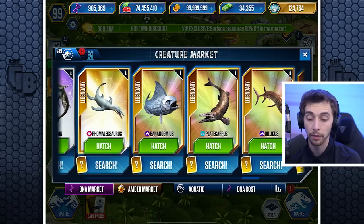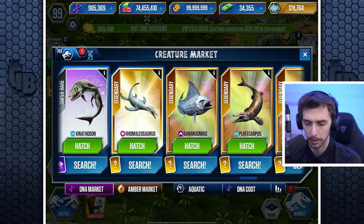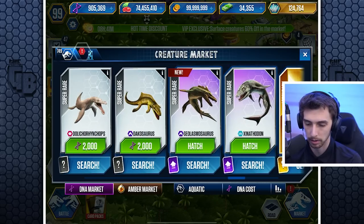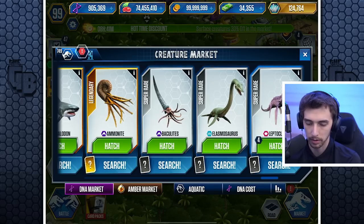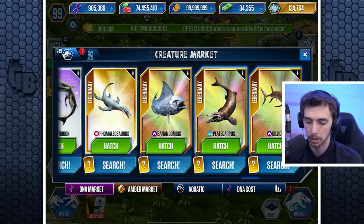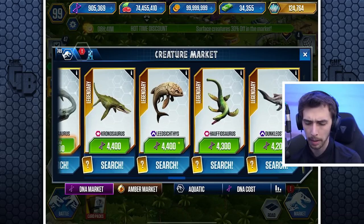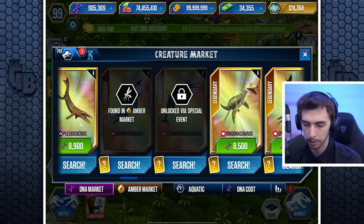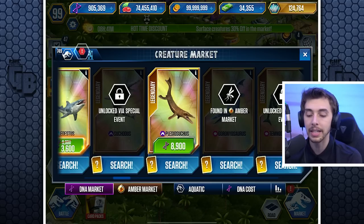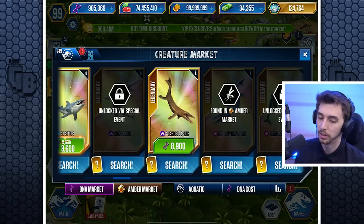There's some money off for the next eight hours — VIP excludes surface creatures, 30% off. I'm not sure if it is a surface. Let me check... the Gillicus, the Platycarpus, the Bonnerichthys, the Romelio — and there it is, sorry, I do have the Plesiosuchus. I just don't have any ready to hatch. So it's not a surface, so there's no point in the offer.